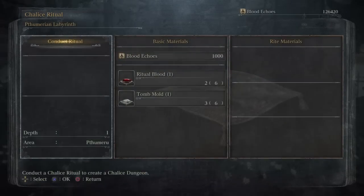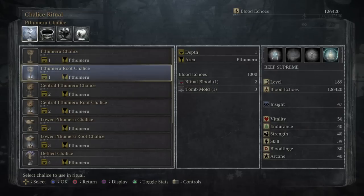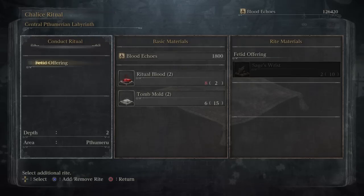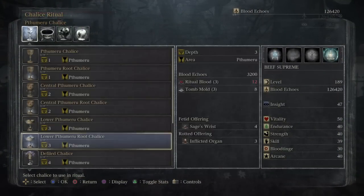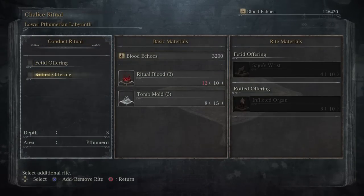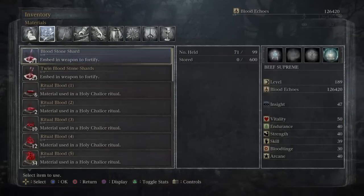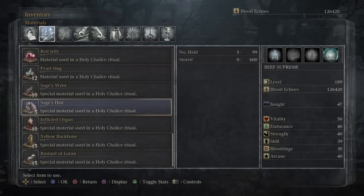Once you loot the random version, you'll notice that there are additional materials that can be required. This root doesn't have it — you have to go further down. This Pthumeru Root Chalice is so low level it does not have the additional materials. But if we go to the Central Pthumeru Root, you'll see there are Conduct Rituals with Fetid Offering on the left. These additional materials are for random dungeons only, and they offer additional challenges in that you can create custom dungeons with bonus materials that increase the overall difficulty. In your items, you can tell the difference — the regular Holy Chalice materials are over here, and below is the special material in a Holy Chalice. These are harder to find and are what you use to boost your root dungeons with extra bonuses when you're fighting.